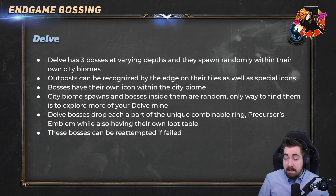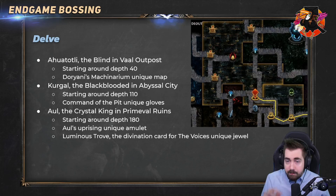All Delve bosses drop each part of the unique combined ring — the Precursor's Emblem — and you can combine those for another ring. If you fail the fight you can re-attempt it, so on softcore you can try again. It can be very hard especially with Aul or the Lich if it has really dangerous mods — haste mods in particular make these bosses very dangerous. The three bosses are: Ahuatotli the Blind, the easiest one which can spawn around depth 40 and drops things like Dorani's Machinarium; Kurgal the Abyss Lich which is very dangerous and starts around depth 110 — the best drop being Command of the Pit which is sometimes very expensive.